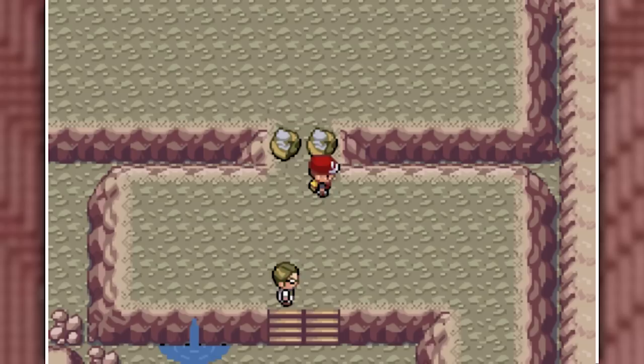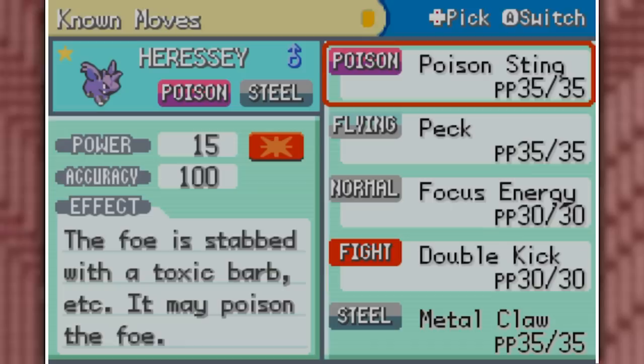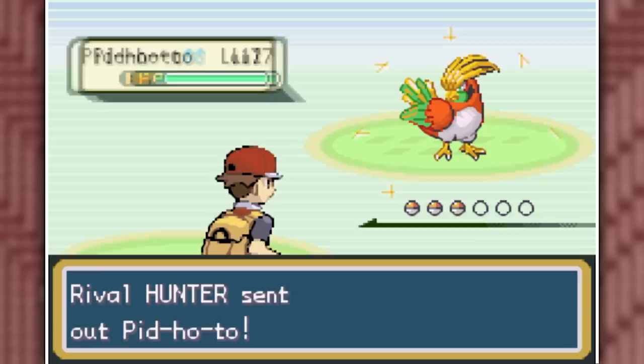In Mount Moon I decided to pick up the Helix Fossil — if it only were the Jaw Fossil, I'd actually be happy. Once I arrived in the next city, I talked to the lady next to Nurse Joy who is the Move Relearner, which can definitely come in handy. Just as I'm about to head to Nugget Bridge, we get stopped by the rival who now has a Pithoto.